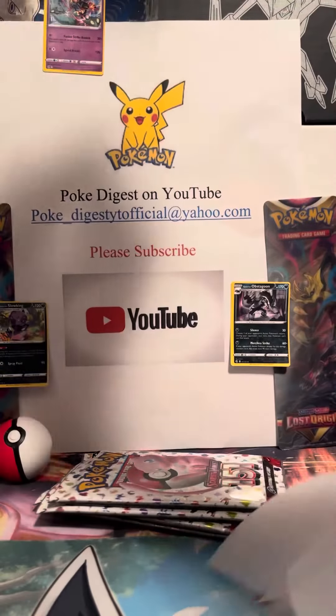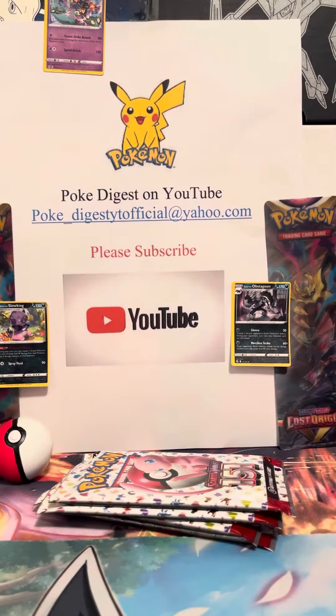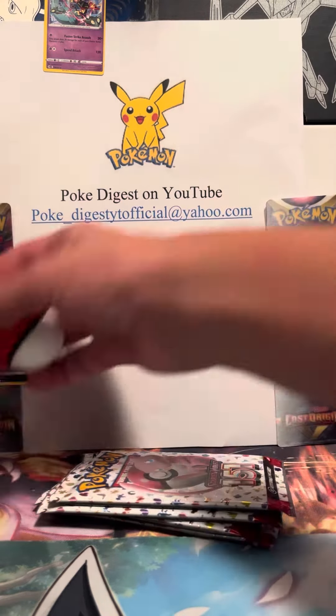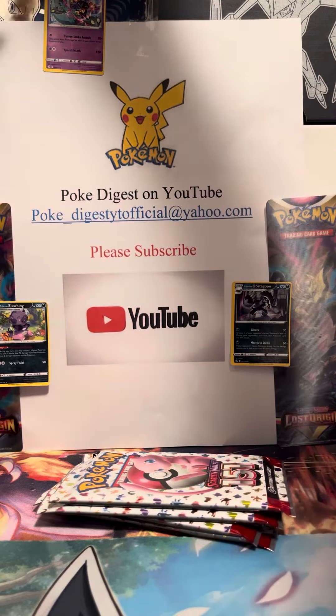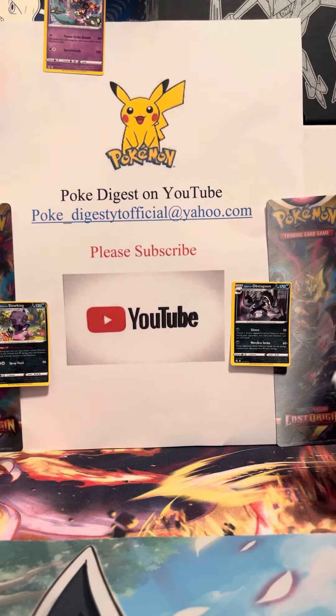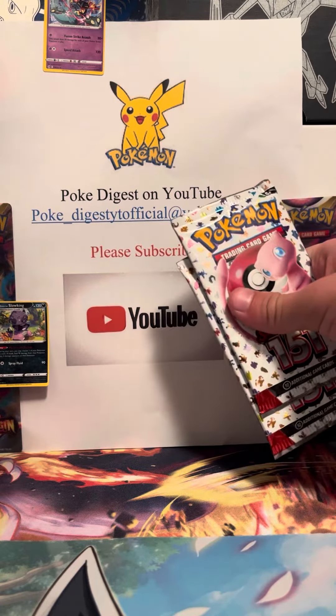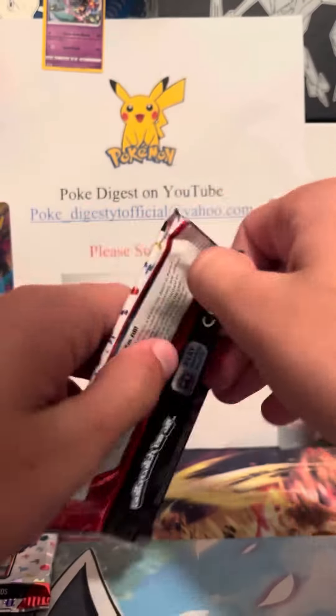We'll open a few packs and see if we can pull anything, then put the Pikachu back — this always falls. All right, that's good. We'll probably open two packs and save two. Actually, I'll just do that. Okay, let's see what we got here.